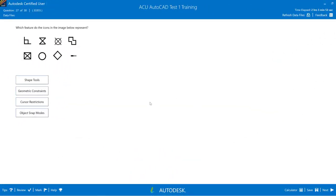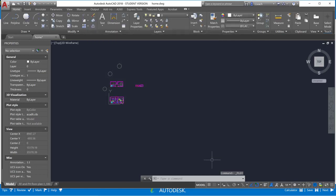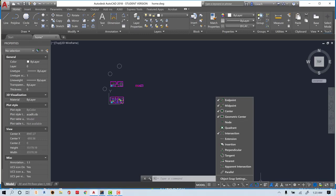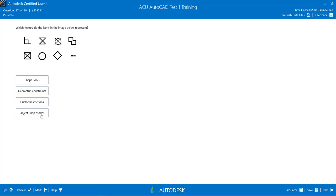Question 27: Which feature do the icons in the image below represent? Options: shape tools, geometric constraints, cursor restrictions, object snap modes. Looking at the drawing and the object snaps, those shapes look familiar — they are the object snap modes.